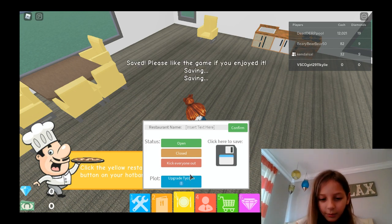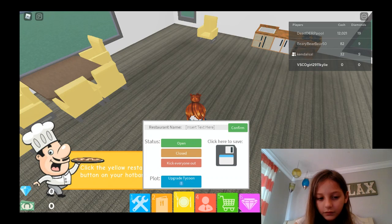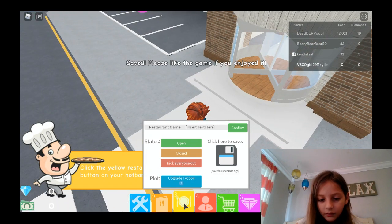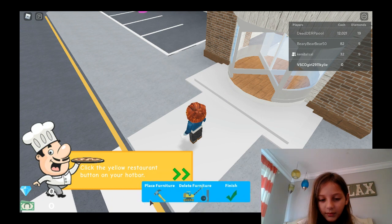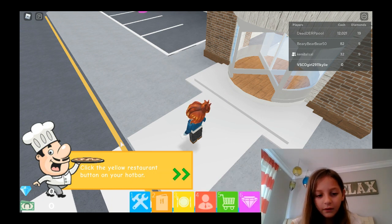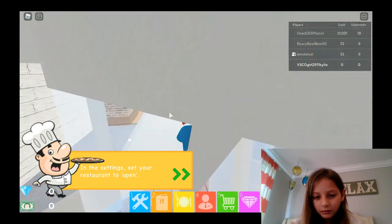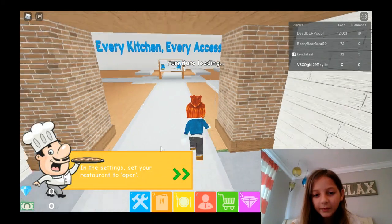We have to go upgrade plot in upgrade tycoon. How do we get out of this? Here's our very good garlic. I clicked it — the restaurant is open! Now I wait for people to come in. I need people to work at my restaurant.